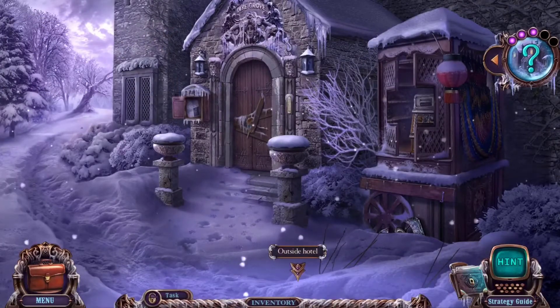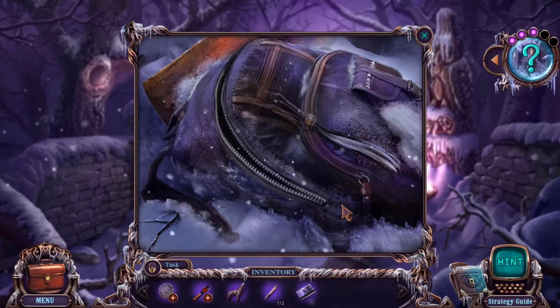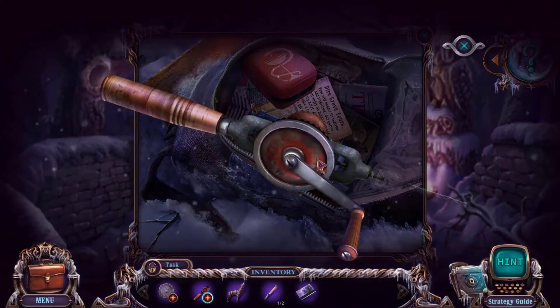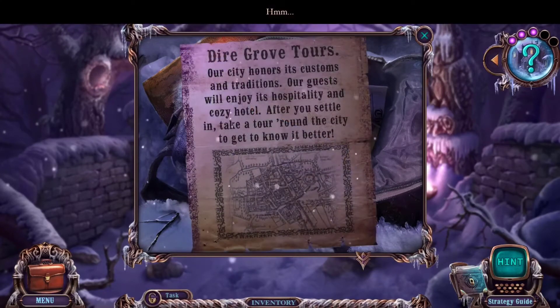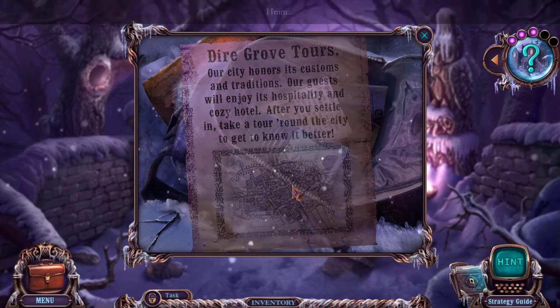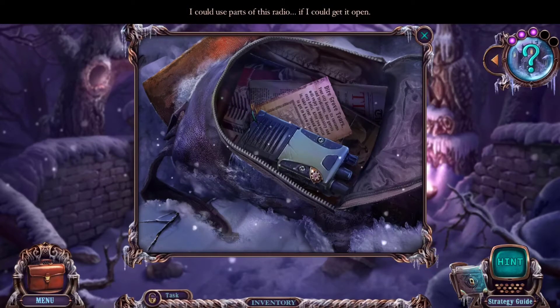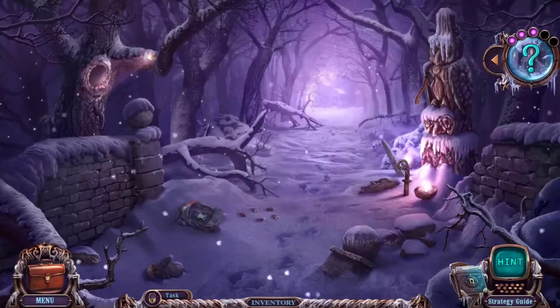We have a zipper slider. Let's go back to the bag and see if we can get anything useful. Is that a drill? Yes, it is. Medical kit — useful. Dyer Grove Tours: our city honors its customs and traditions, guests will enjoy its hospitality and cozy hotel. I could use parts of this radio if I could get it open. I need a screwdriver — or can I use a drill? No. It would be a bit drastic to use a drill.